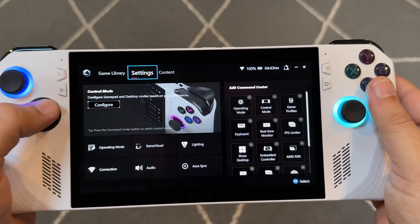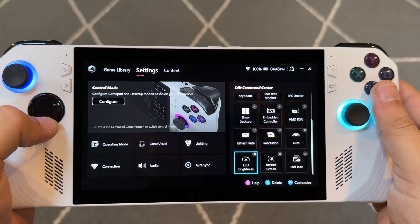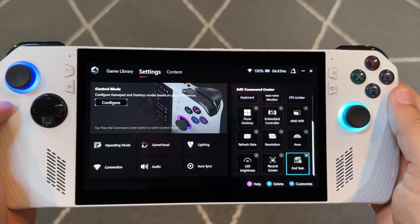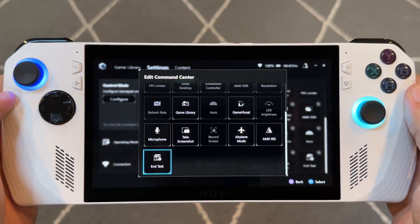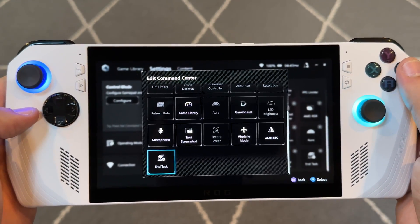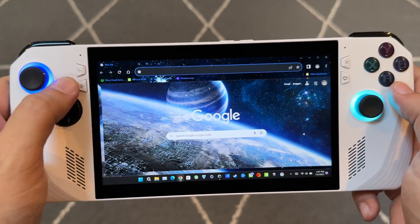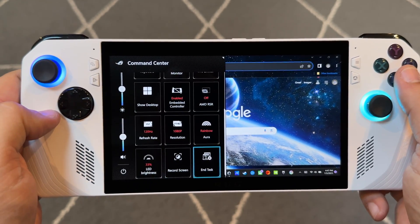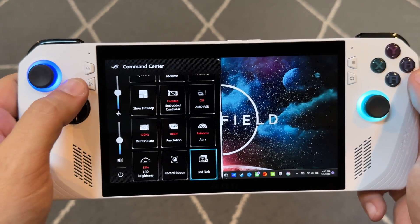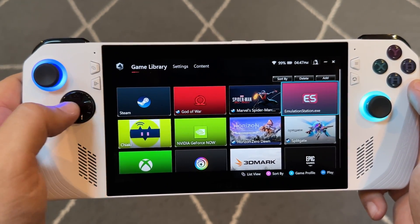The end task / Alt F4 function is really useful. Over here in settings, you can see the edit command center option, and they've added that as an automatic option. So if you go into your menu, you can add it into command center, which I've already done. It allows you to pretty much exit any application that's open. So if I have something like Google Chrome open, I can just scroll down here to end task, click on it, and Google Chrome will be gone. Of course there are shortcut keys you can use as well, but I just wanted to show it off in command center.